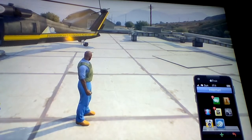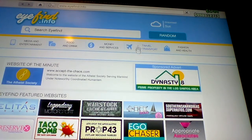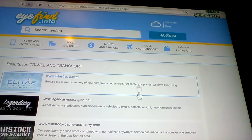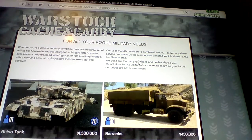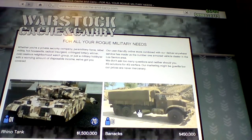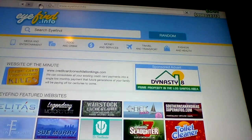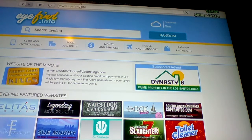So you go on your phone internet, go to Travel and Transport, and then — I've already got a Rhino Tank — so you want the Rhino Tank and then you don't click on Buy Now. Click on the Home button and then go over the search bar.